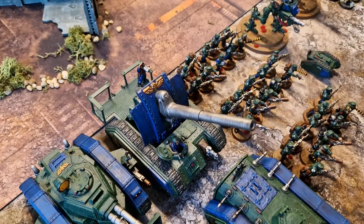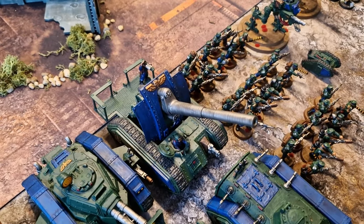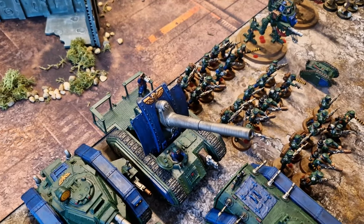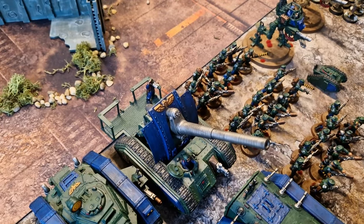I cannot tell you the number of games where I have almost won it purely on the fact that the Basilisk has Earthshaker shells, which reduces the enemy movement by 2, the enemy charge by 2, and the enemy advance by 2 as well. In one turn, you can potentially take 6 inches of movement off your opponent.